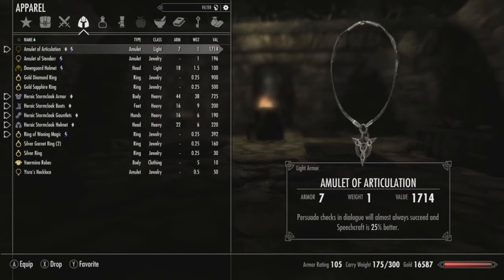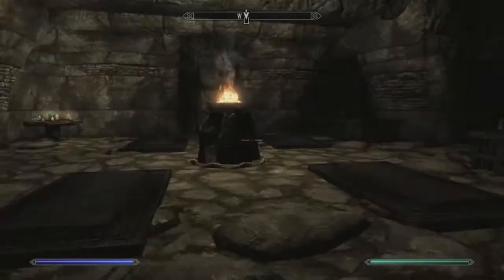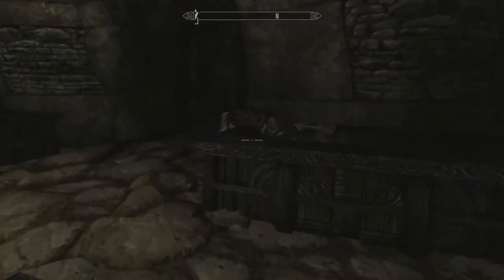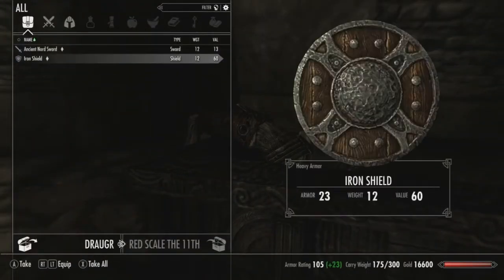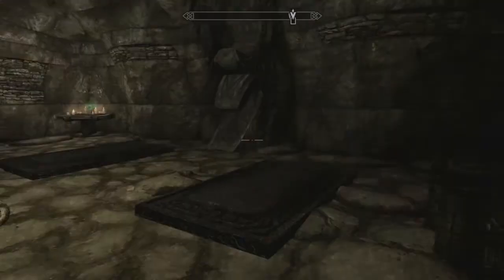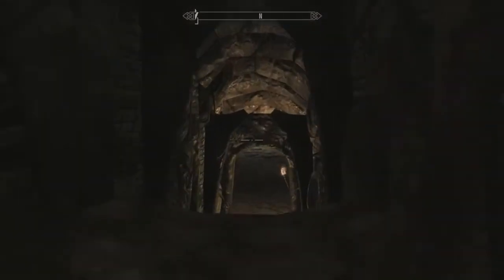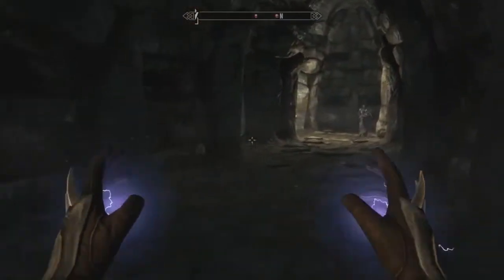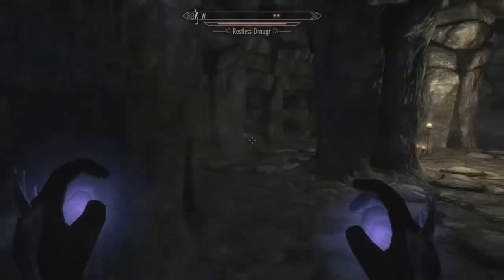We have the Amulet of Articulation — I don't know if that really matters but now you know. There are some sections where I might be able to use my destruction magic, so we'll use them there. I think this part will be okay because it's Vampires fighting Draugr.